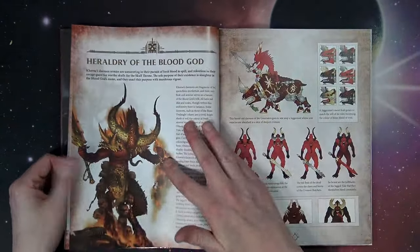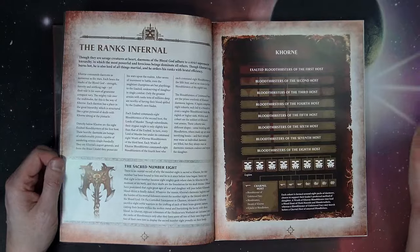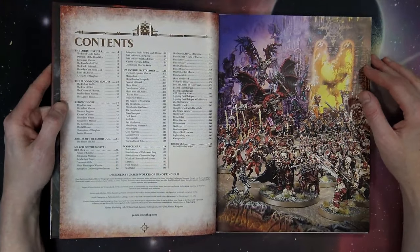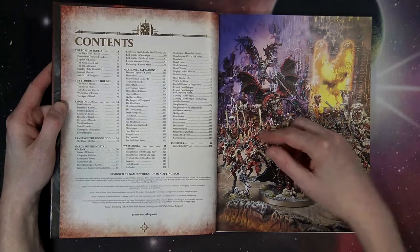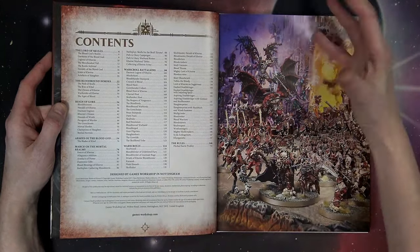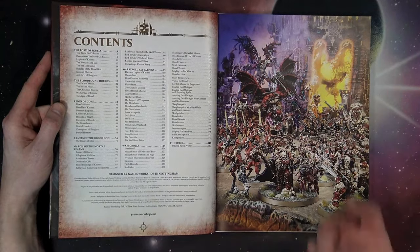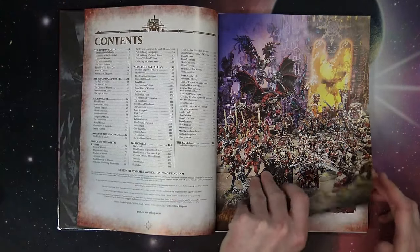If I talked about every new rule and every new ability and every nuance in this book, we would be here for an hour. So first off, there are lots of new materials: new Blood Tithe rules, new Demonic Gifts, Blood Blessings — which are basically an expansion on the priest abilities from existing war scrolls — plus battle plans, 33 War Scrolls, 23 battalions, and Pitched Battle profiles in the back of the book.